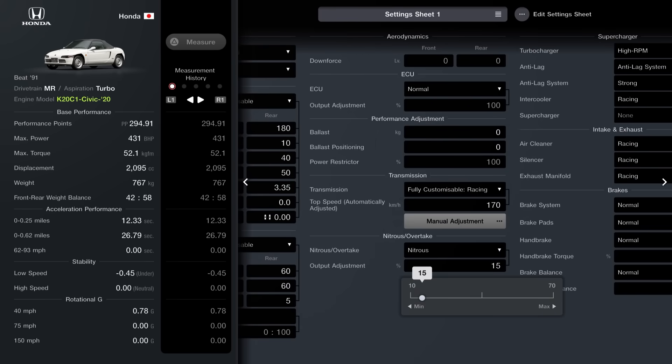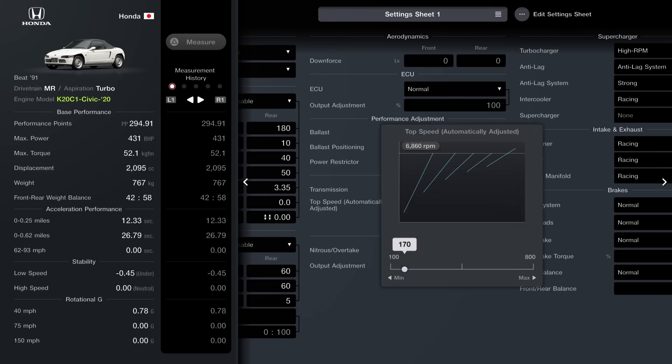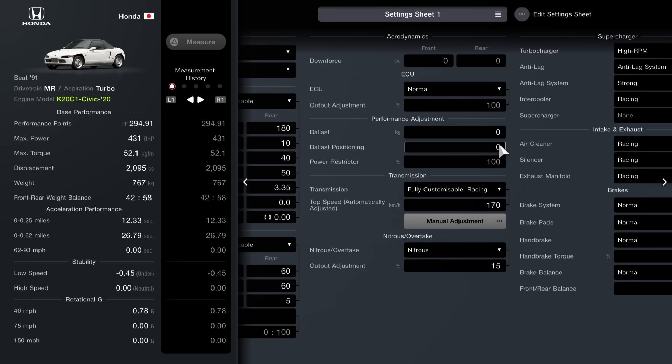Fully customisable differential — set the torque to 60, acceleration to 60, and braking to 5. Nitrous installed as usual, set this to 15. Fully customisable racing transmission, set it to 170 and then follow these gears: final ratio at 3.500, Gear 1 is 1.992-102, Gear 2 is 1.203-170, Gear 3 is 0.906-225, Gear 4 is 0.729-280, and Gear 5 is 0.621-352.